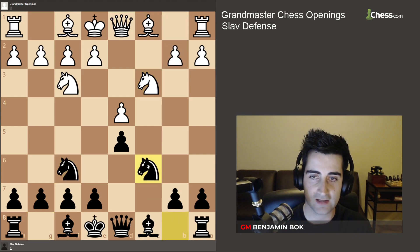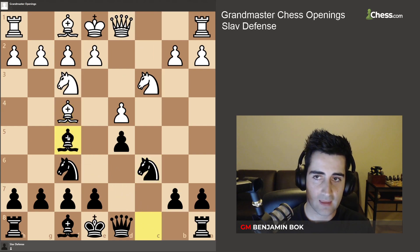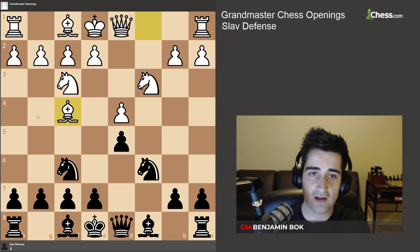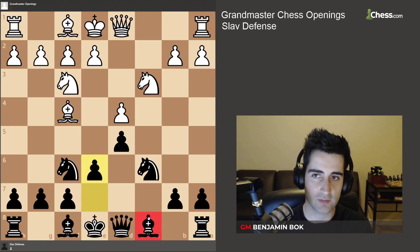Let's say white plays knight c3 — we play knight c6. If white plays bishop f4, we play bishop f5, and if white plays e3 we continue with e6. All very solid. Next up we develop the bishop to e7 or d6, castle, and black doesn't have much to worry about. It's important to remember to never play e6 early because your bishop on c8 will be passive — bringing the bishop to f5 is the main idea of the Sloth.